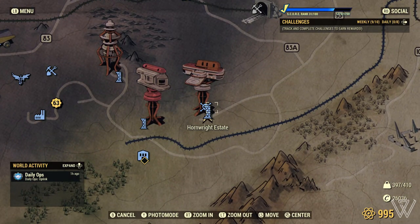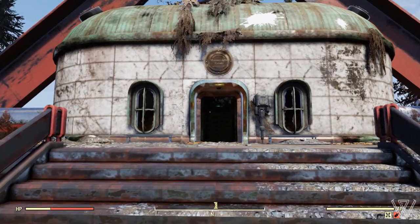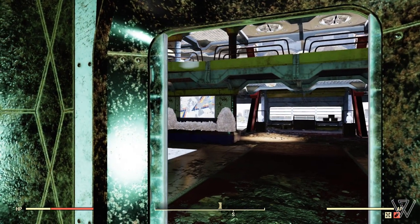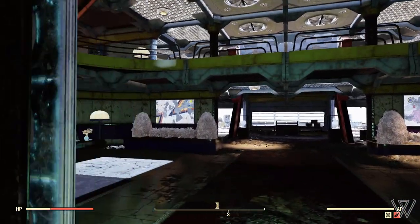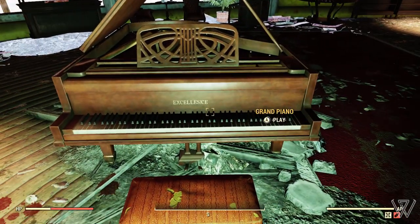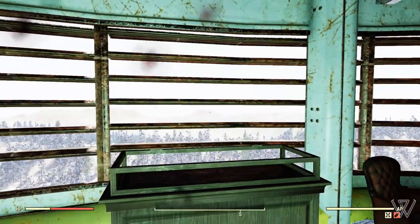To get to the next location, head over to the Hornwright Estate, found on the southern side of the map just south of Lewisburg. Take the elevator up to the top floor. Note that you're going to need to have completed the Motherlode side quest to get the ID card to use the elevator. Once you're on the top floor, head left and through this door — you'll see a nice big piano titled 'Excellence' in the center of the room. In the display case, you can find yourself a violin.